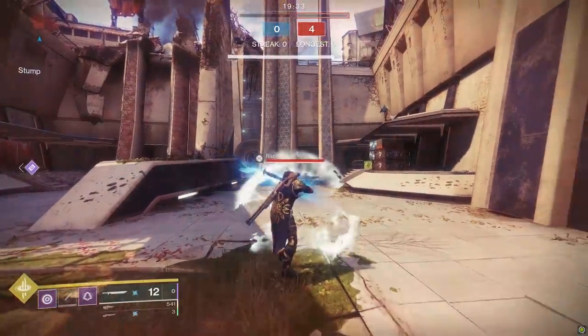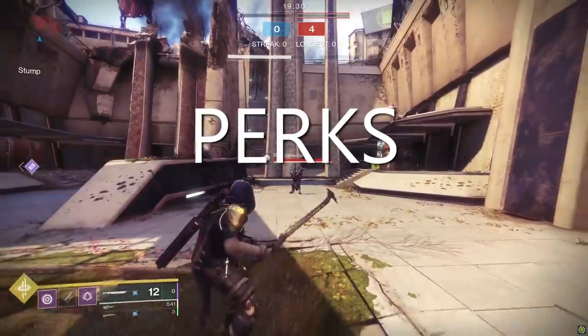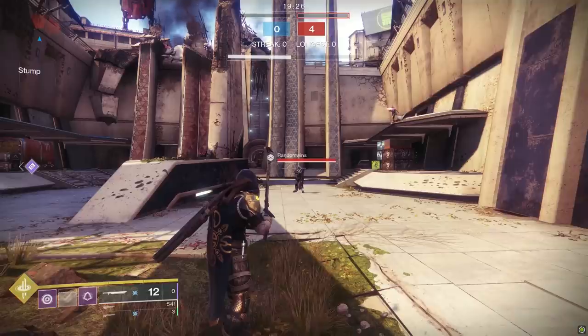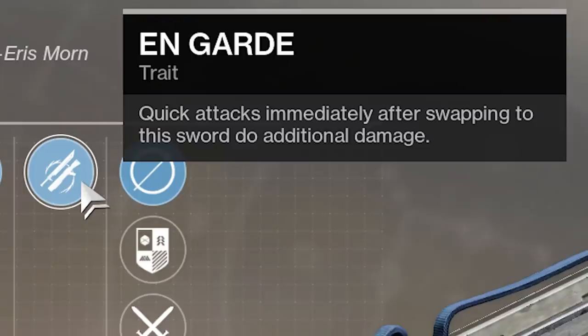Now let's talk about sword perks. En Garde: swapping to your sword does more light attack damage. This perk is fun to say but, in my opinion, very overrated.